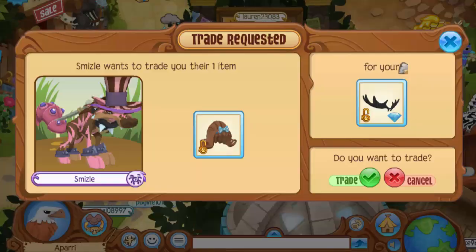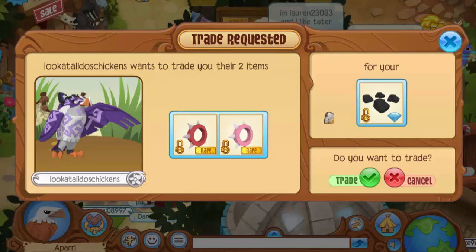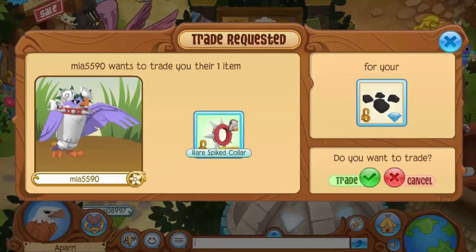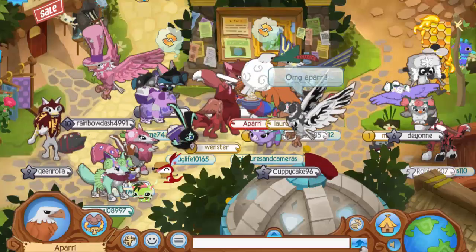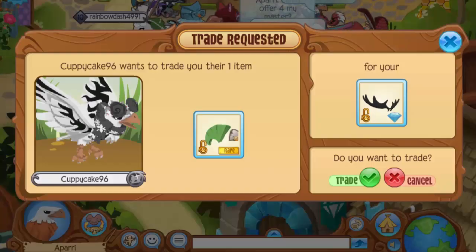I already got a trade from a Wisteria Moon lookalike named Smizzle — they traded me big hair. That is not a good trade, so I'm going to decline that. I got another trade — two spiked collars. I wouldn't normally decline this, but I'm looking for Rare Item Mondays right now, so I have to decline it. And why am I getting all these good trades right now? This is taking so much out of me to decline, but I have to. All I want right now is Rare Item Mondays.